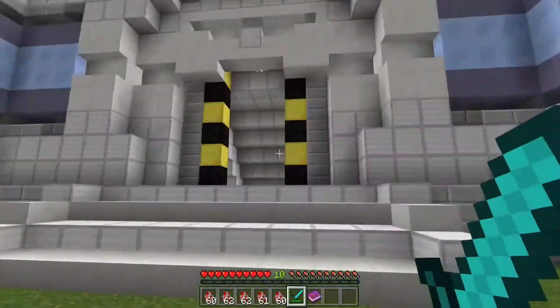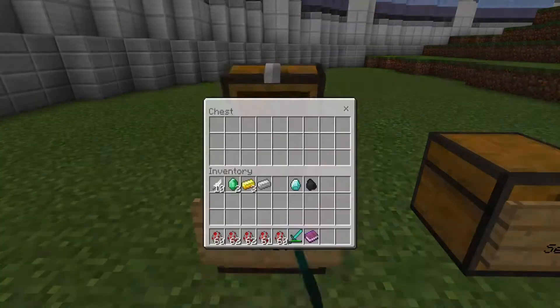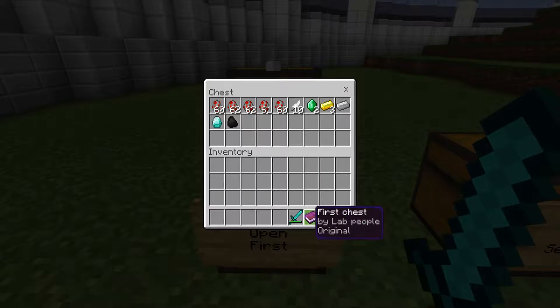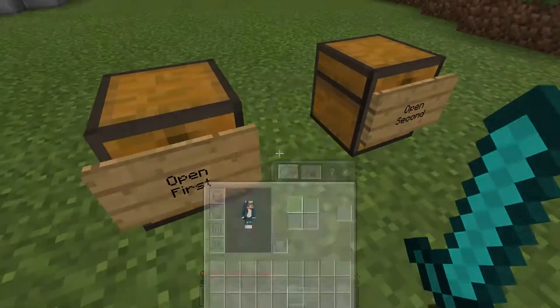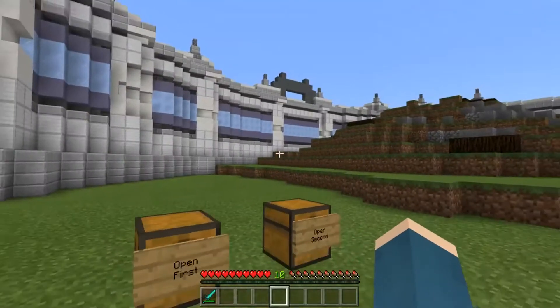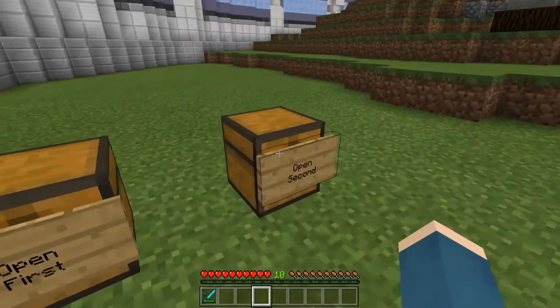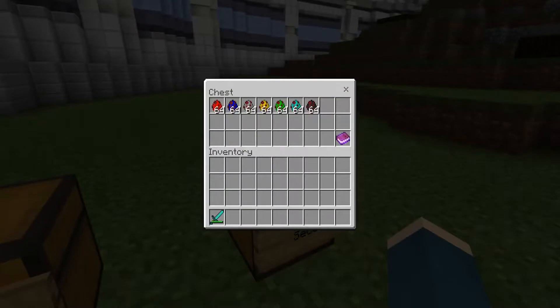No idea what happened to those guys — they're all dead. We're gonna put away all these items here. I'm gonna keep the sword and move it over to this hotbar. So that was the first chest. Now we've got the second one, which has different stuff as well.